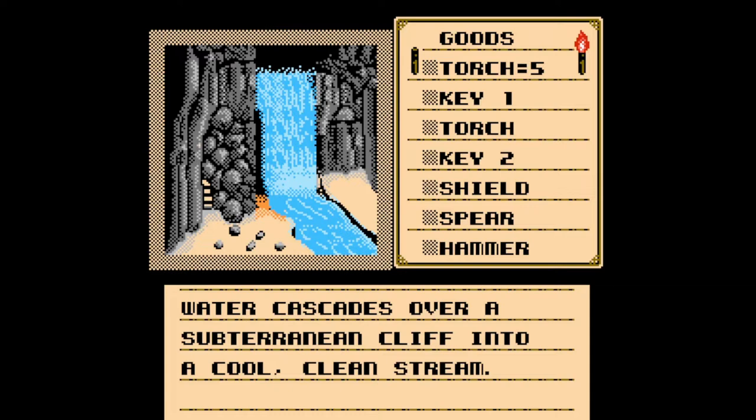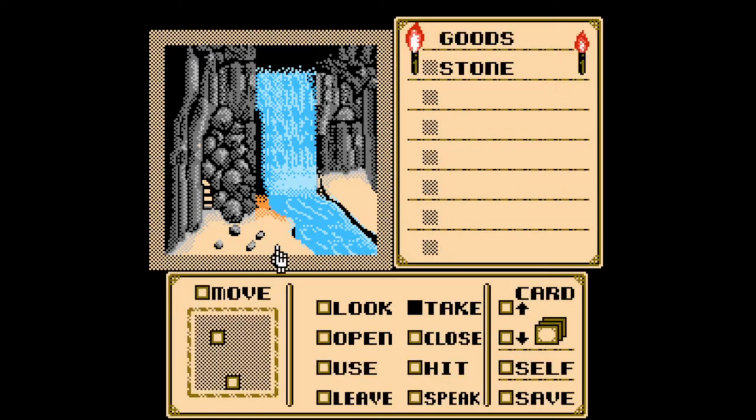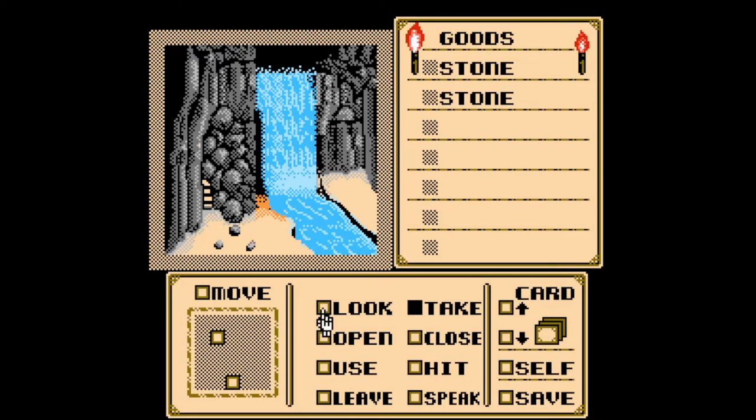'Water cascades over a jutting cliff into a cool, clean stream.' Our one torch is about to go out — let's go ahead and light this. Theoretically you can just eat deaths with the torch — torch goes out every few steps, but as long as you're making progress in rooms you can't spend too long doing that. The game is fair enough that you won't softlock yourself if you're careful with torches, it just makes it very tedious. You can get more than one, but I only really need one. We're going to grab a second just in case — because I'm bad at my job.